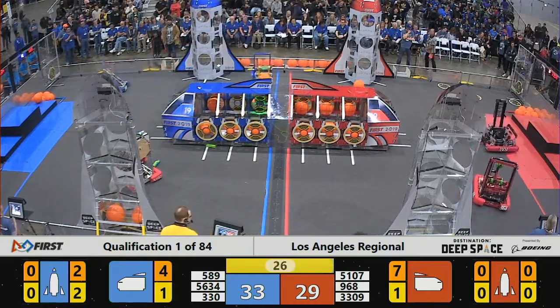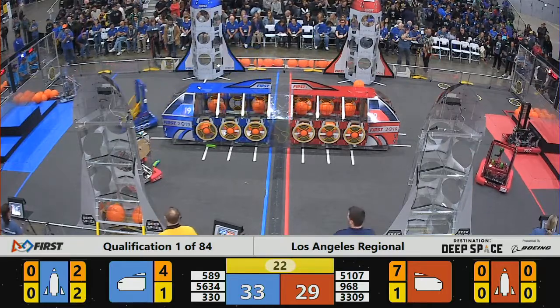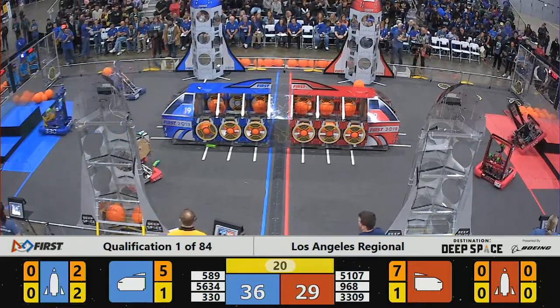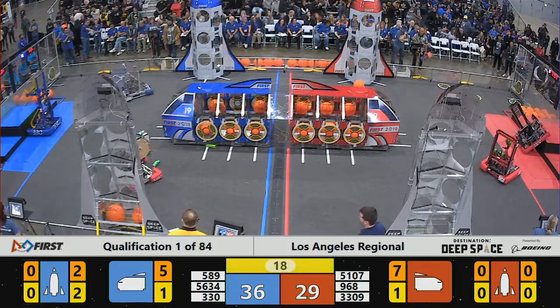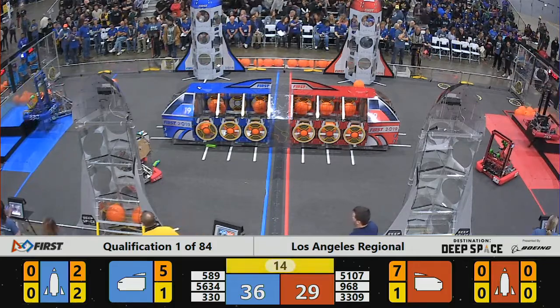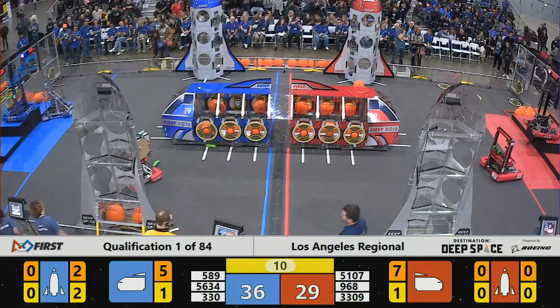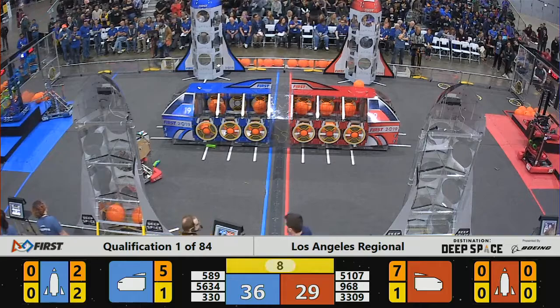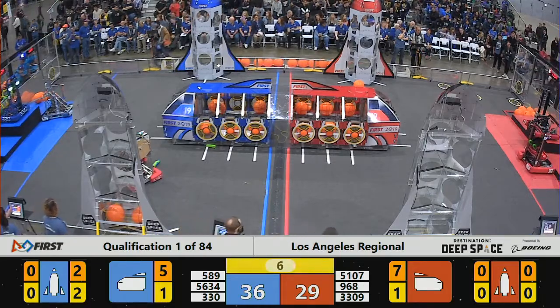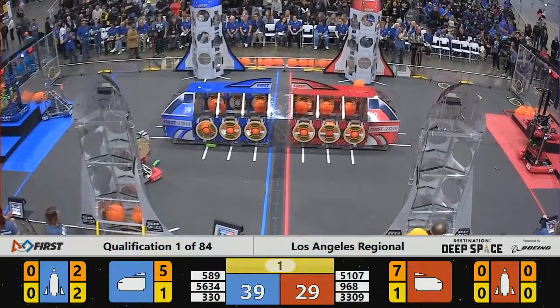30 seconds to go — you heard a tone. That's announcing the 30-second mark. With 20 seconds, you hear another tone — that indicates the end game is underway, meaning no defense can be played. The robots try and climb up onto the levels of the HAB: levels one, two, or three. Score is now 33 to 09. You get points for being up top and also for being on the lower levels or the flat part. Three, two, one — that's match number one here in LA.